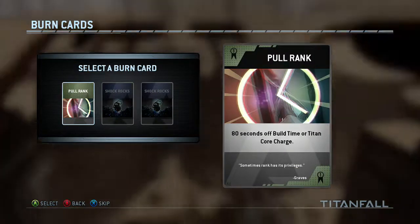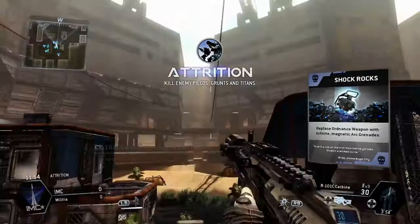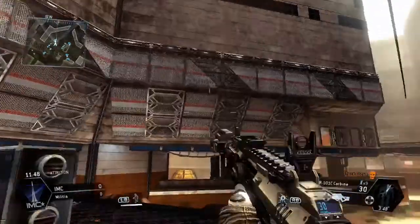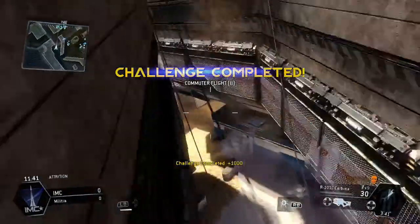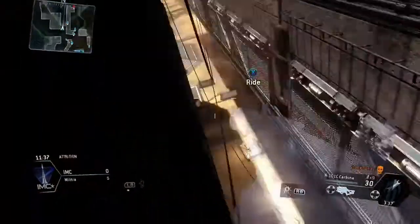As we're coming down, I'm actually going to use the shock rocks to begin with. Shock rocks are perfect for this game type - Attrition and stuff like that - because they will take down packs of grunts and Spectras so you can get a nice good start that way. And I'm going to do a wee bit of wall gliding madness, playing like Superman.